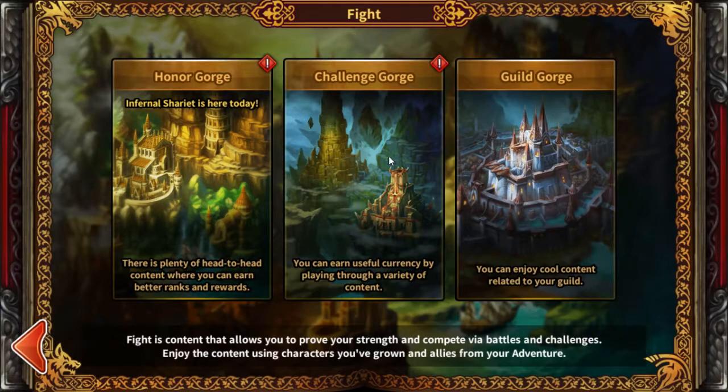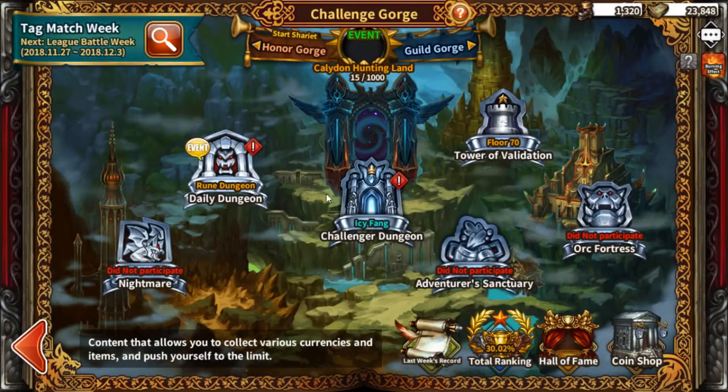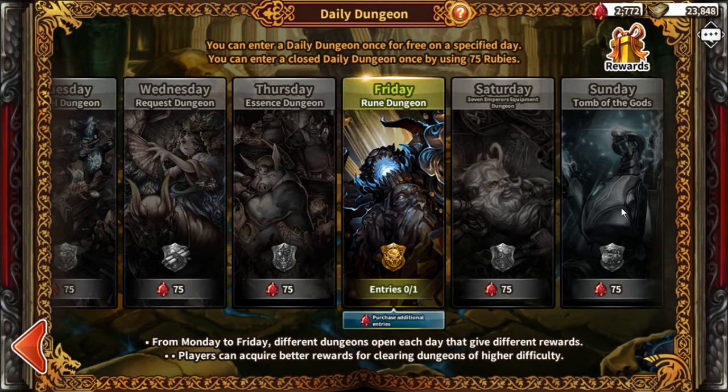First things first — fight Challenge Gorg. This is where you get your pieces. Seven Emperor Equipment Dungeon — this is where you get the pieces for the Transcendent piece that makes your weapon transcendent.